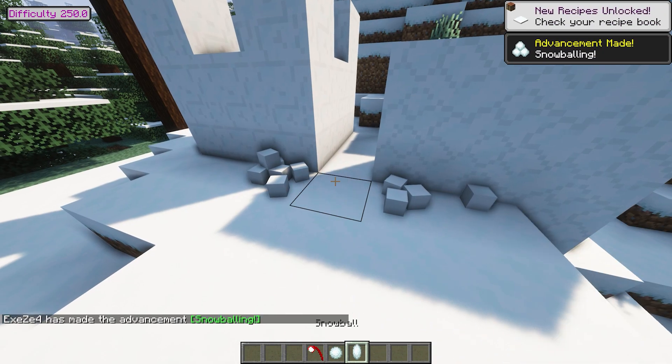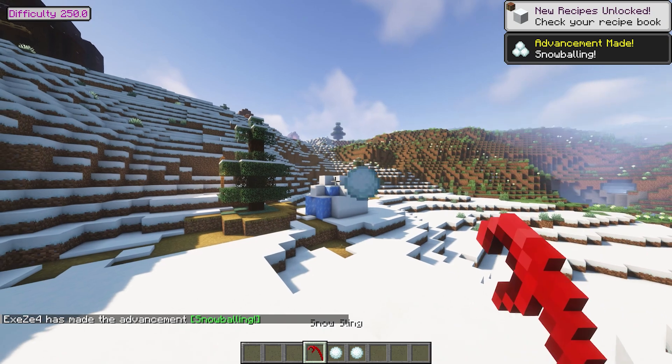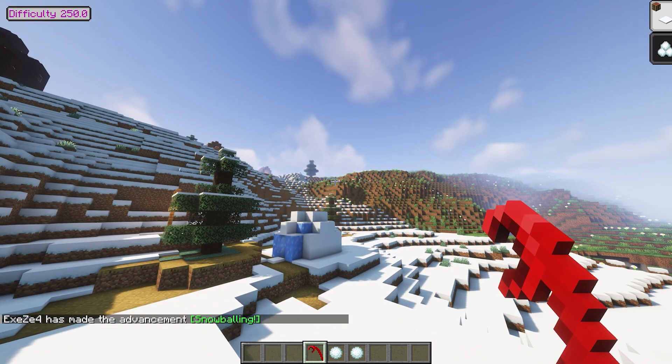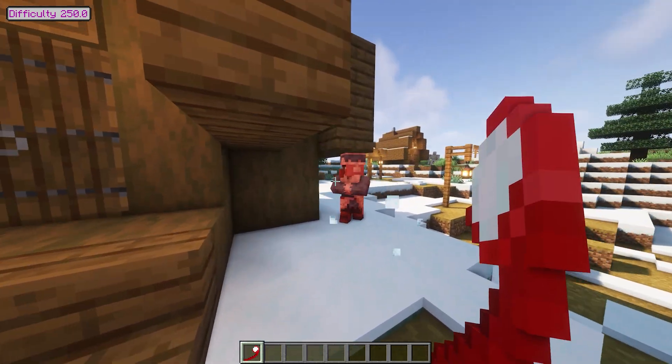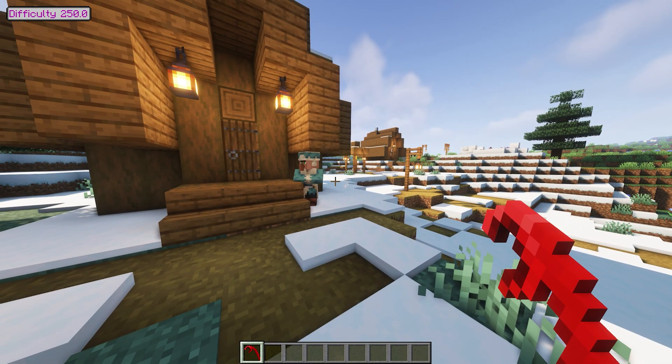Crouch with a snowball in hand to place snowballs back into a pile. Right click with an empty hand or tool on a pile to take a snowball from the pile. Use Silk Touch to pick up whole piles.